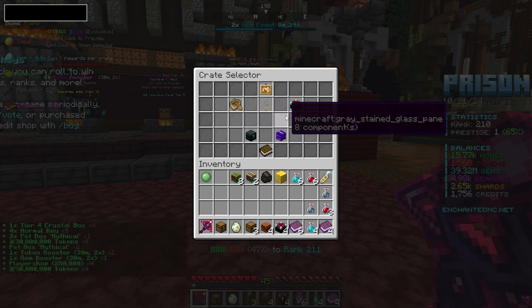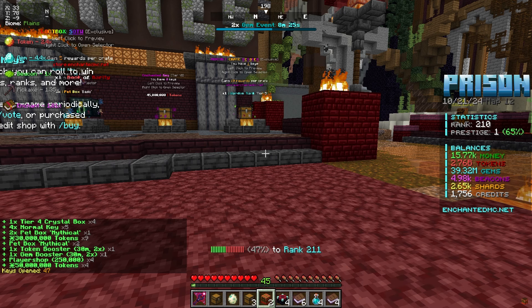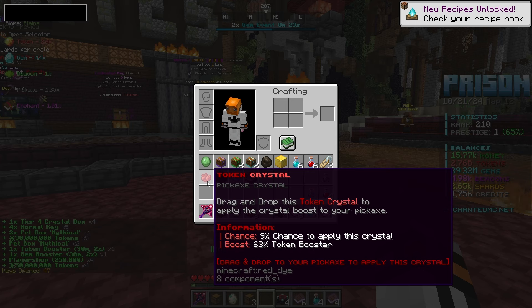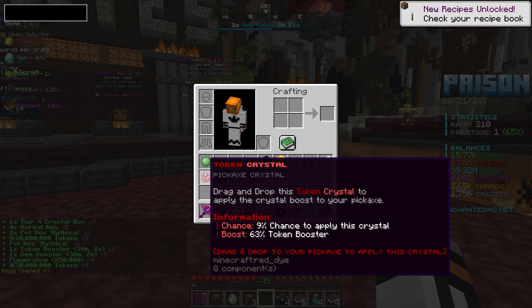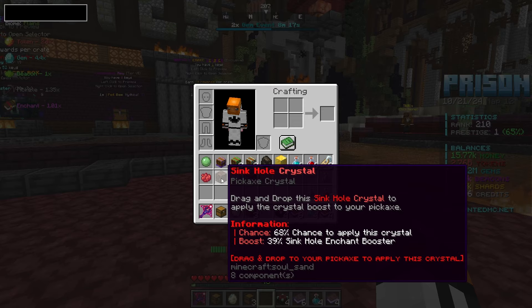Now I have some crate keys — I need to open 47 enchanted crates. Oh my gosh, a mythical crystal box! That does actually sound good. And we got a 63% token crystal, but it's only 9% to apply that crystal — that does kind of suck.